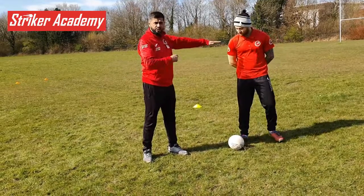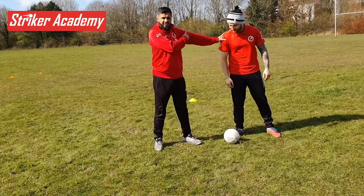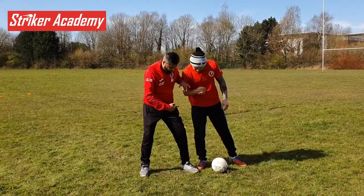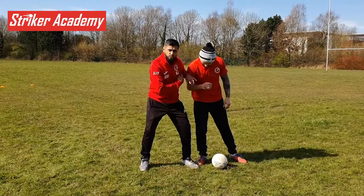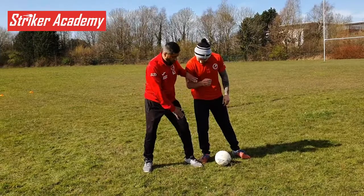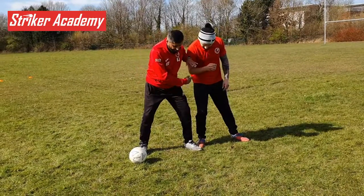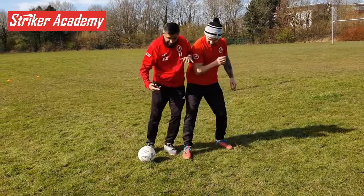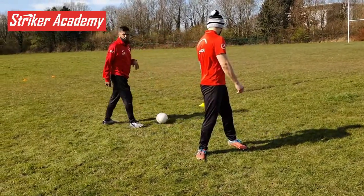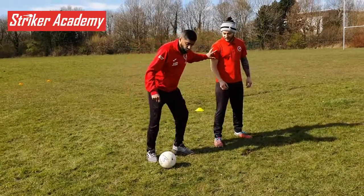Circle one is arm's length — I'm trying to keep the player away at arm's distance. He's a strong guy so he breaks through into circle two. In circle two I've still got my arm there and my leg in the way — if I had the ball, that's circle two. He's strong, he breaks through to circle three — that's time for skill, I try to get away from it.